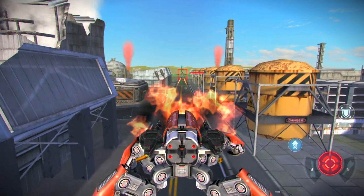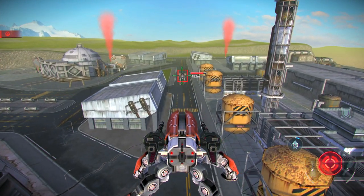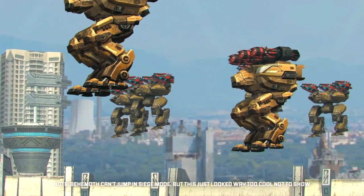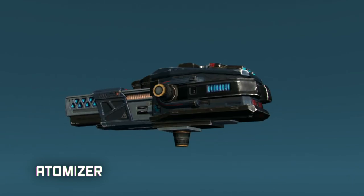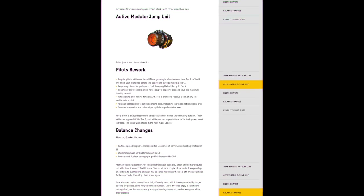The new active module is very special. Jump Unit gives your robots the mobility they never had before. Even Fury can jump now! Even Behemoth! How crazy is that? We have also tweaked the Atomizer to make it more convenient to use — details in the full patch notes on the website.